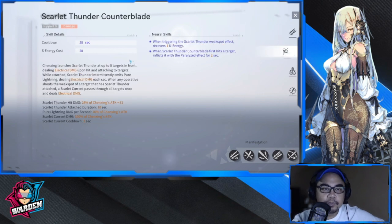Her support skill hits up to five targets in front of her. When it hits a weak spot, Scarlet Thunder is attached and a Scarlet Current passes through all targets, dealing electric damage. Scarlet Thunder deals 25% of Chen Xing's attack, Pure Lightning deals 20%, and Scarlet Current damage is 100% of Chen Xing's attack. She has three types of damage for the support skill, with an eight-second cooldown.